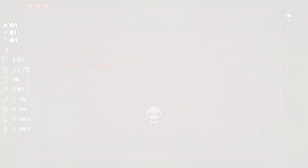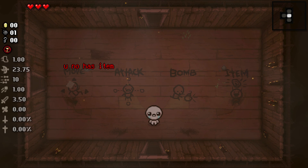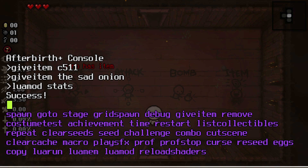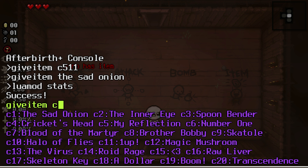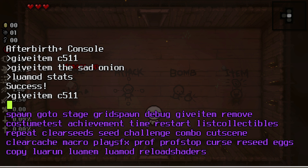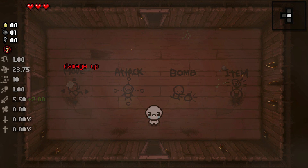Let's hop into the game. You can see text on screen saying we don't have the item. Let's open the console with the tilde key and give ourselves the item — it's called Pyrokinesis, or alternatively c5-1 as its ID. After giving it to ourselves, the text changes to 'damage up' and more importantly, check the stat display on the left side — the damage goes up by 2, exactly as expected.